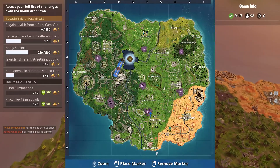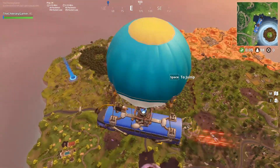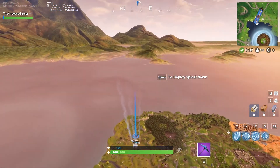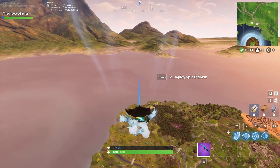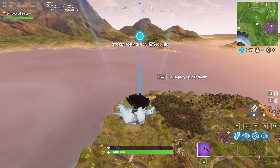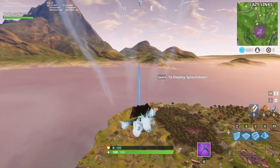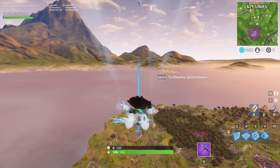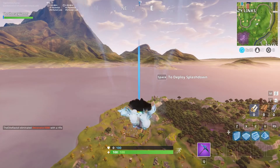I wanted to go and try Loot Lake, but I don't think that's an option right now, so we're gonna go to Risky — just to keep moving on. When you do have the phase rocks, you go faster and you gain the ability to phase by using left-click, so you basically just go through an object and come out the other side. At least when I've used it, that's sort of how it worked, and it lasts for 45 seconds.